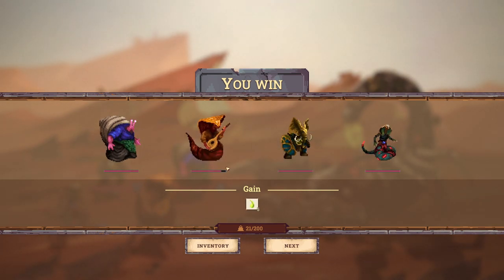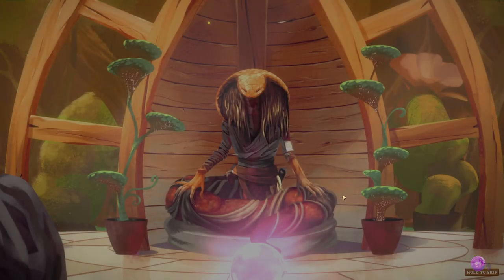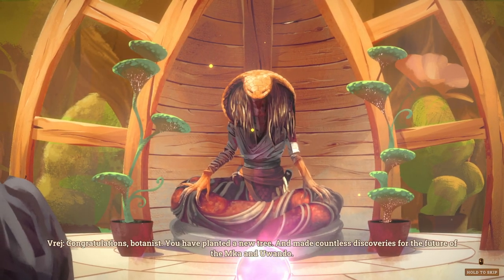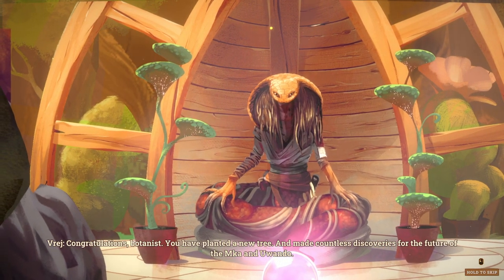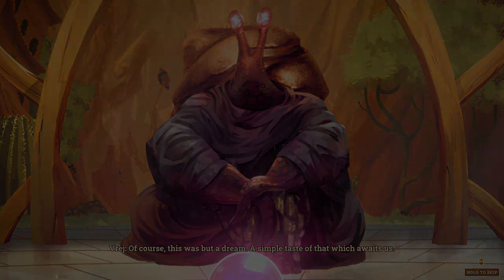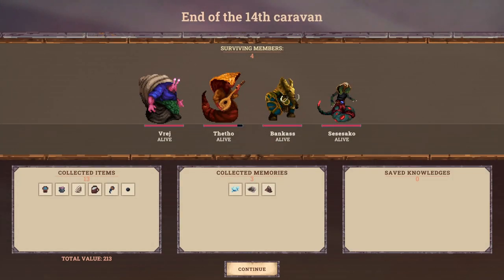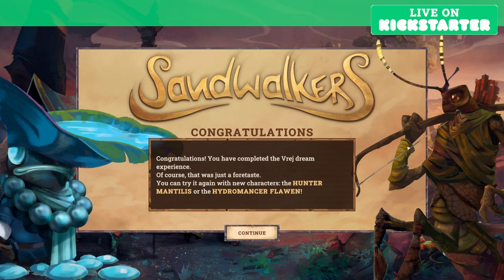So there is no experience — I was misreading the health for experience bars. Congratulations, Spartanus. You have planted a new tree and made countless discoveries for the future of the Macabre and Uwondo. Collect, collect, collect. End of the 14th Caravan. You've completed the Vredge Dream experience — of course, that was just a foretaste. You can try it again with a new character: the Hunt of the Mantillus or the Hydromancer Flying.